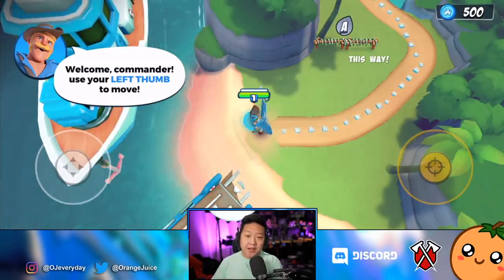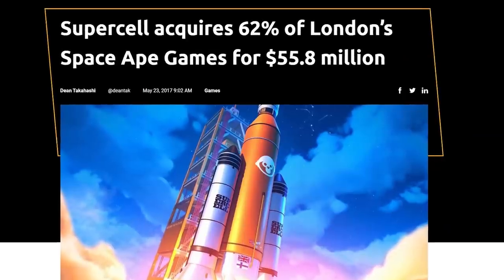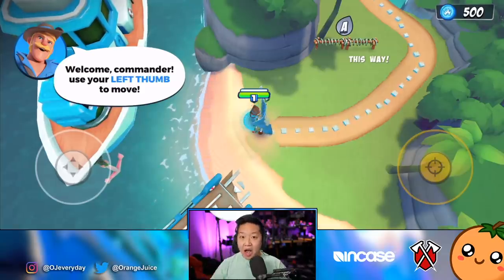For clarification, Boom Beach Front Lines is developed by Space Ape Games — they are not Supercell. Supercell may own a portion of their shares, but this is not a Supercell game.